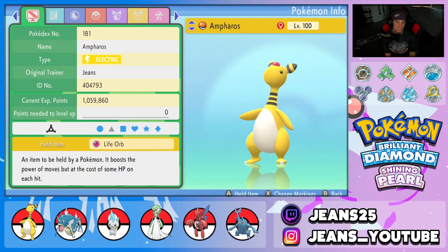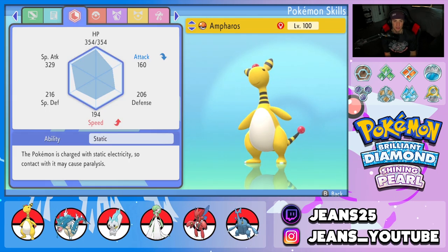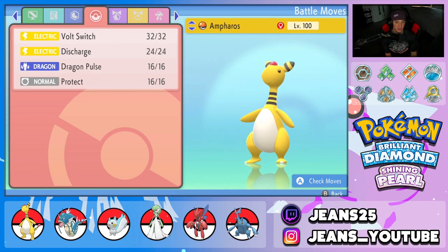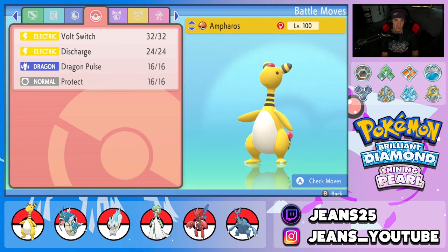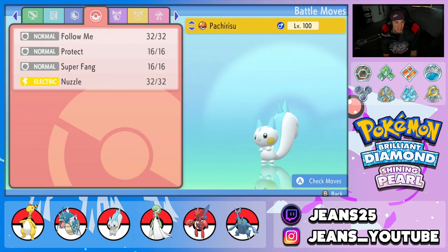Starting with the one and only Ampharos — everybody's Gen 2 favorite. It's rocking the Life Orb as its item alongside a Static ability. The moveset is pretty solid: we got Volt Switch to pivot out, Discharge for double-hitting moves and to heal up our Volt Absorb Pachirisu, Protect, and Dragon Pulse as our coverage move.